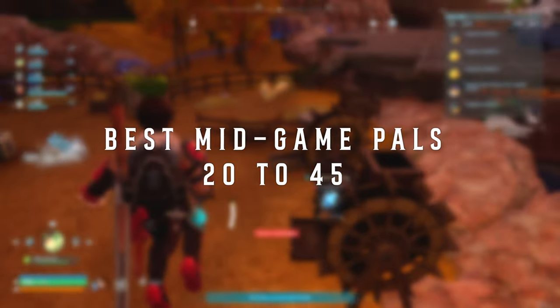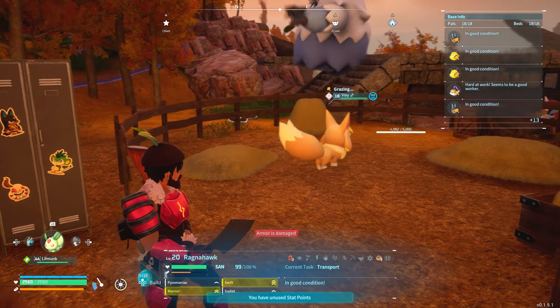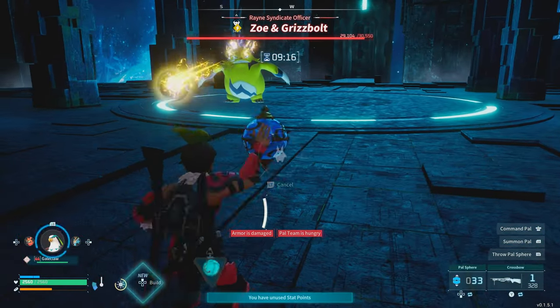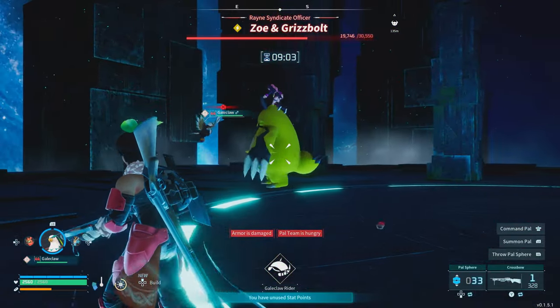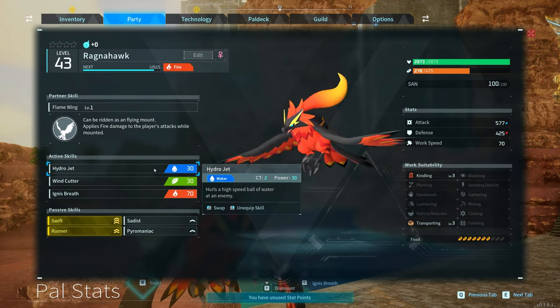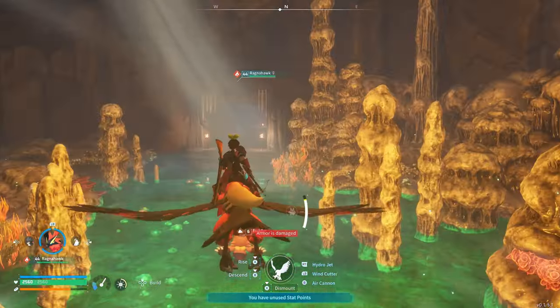On to the mid-to-endgame PALs — around level 20 to 45, right on the cusp of endgame. The first mid-to-late game PAL I don't hear enough people talk about, especially for your first traversal mount, is Ragnahawk. The reason Ragnahawk is so good is because he is small enough to get through dungeons. This can have you flying right to the end without wasting a single drop of time, especially if you stack Swift and Runner on him — he moves insanely fast.